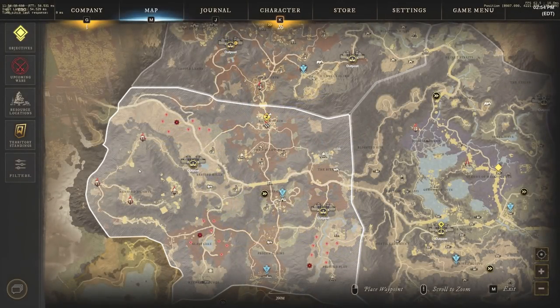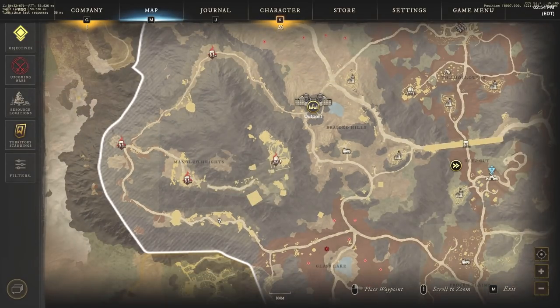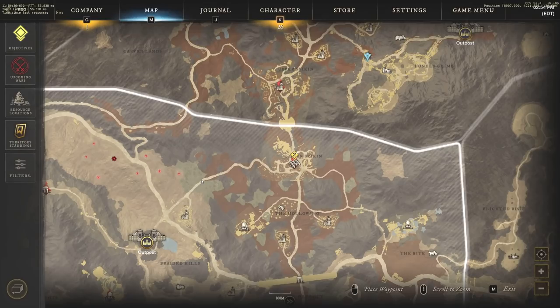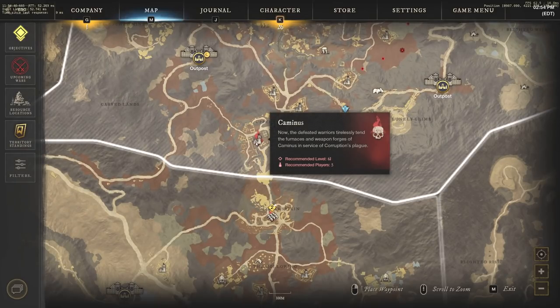When you are just getting to that first level 60 and your gear score is right around 500 to 525, you have so many options to start farming. In the beginning, it doesn't really matter what kind of mobs you're killing, whether they're 61 plus elites or 62, 63, 64, 65, 66 — as long as they're 61 plus. The greatest places to start are Mangled Heights and Great Cleave. Upper Sviskin, specifically Kamenus, is also a great spot for new level 60s or groups to get those 61 plus elites, which will get you gear score between 500 and 525.